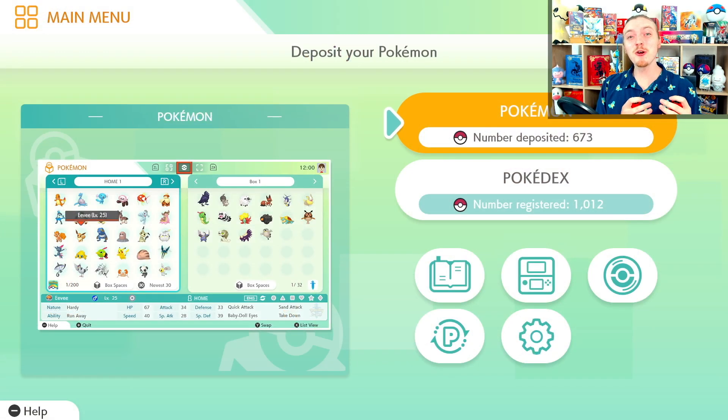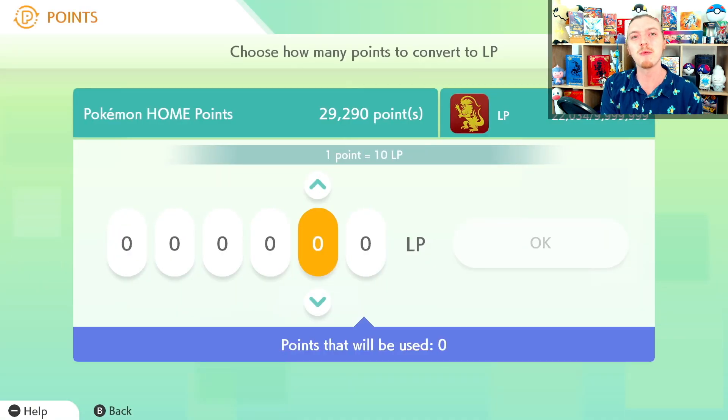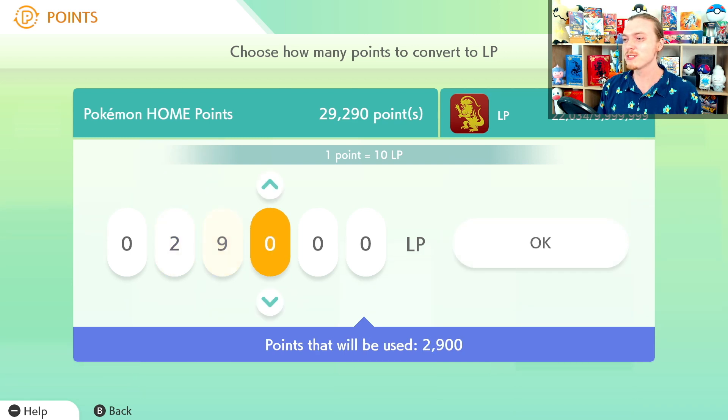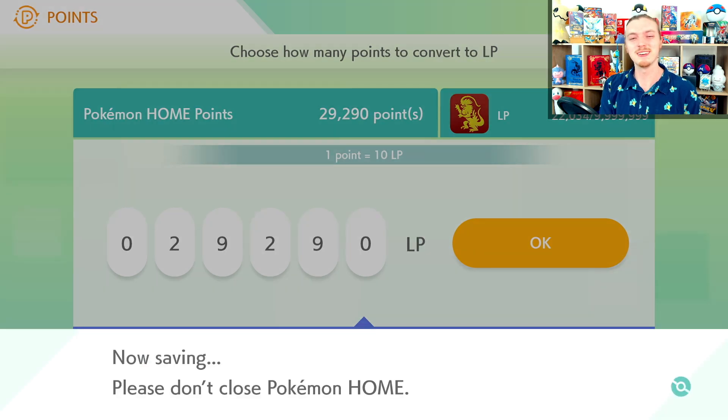Next up, let's take a look at how you can earn in-game currency for Scarlet and Violet through Pokemon Home. Access Pokemon Home via your Switch and go down to the Point Options. You get one point for every 31 Pokemon stored in Pokemon Home every single day. One point is equal to 10 League Points in Scarlet and Violet, which is pretty much equivalent to Poke Dollars. Just enter the amount you want to switch over to LP — for example, 29,290 points — and it will automatically convert to 29,000 LP and transfer to your game.